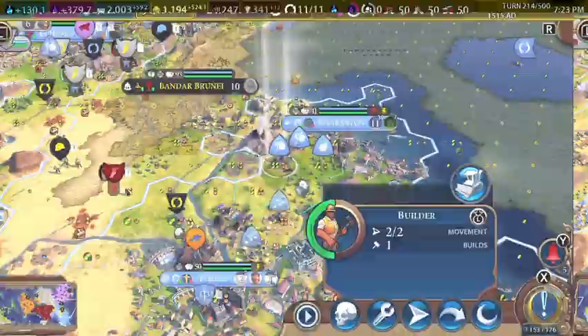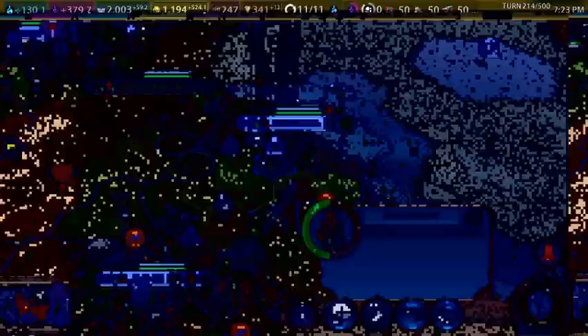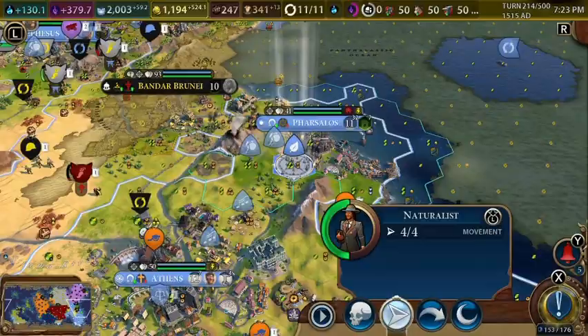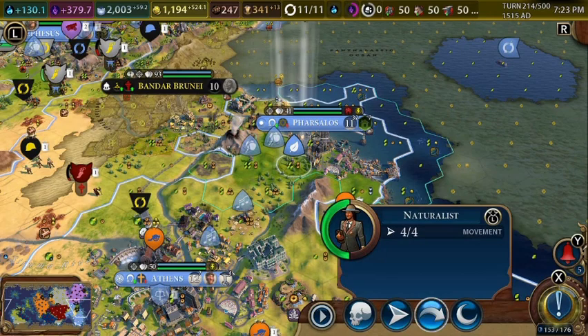This builder can come back and repair the production tiles. I almost repaired that tile instead of removing it. This builder will also remove this tile. We need one more turn to get these tiles to a good enough appeal, so we'll wait for next turn.